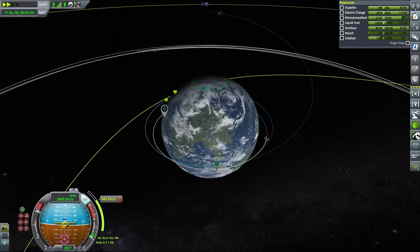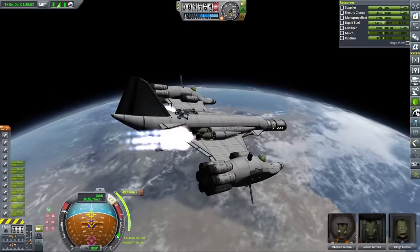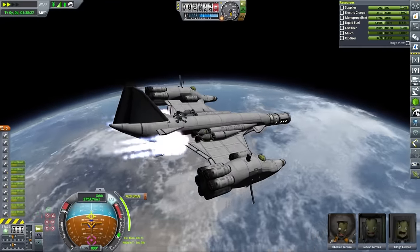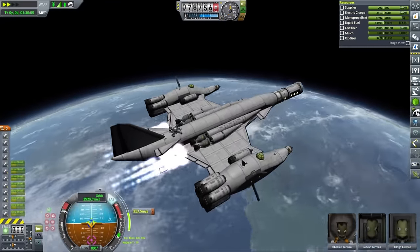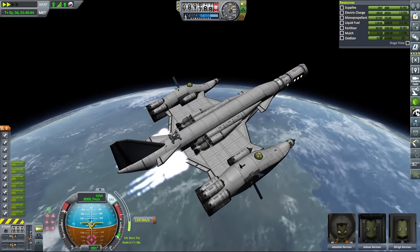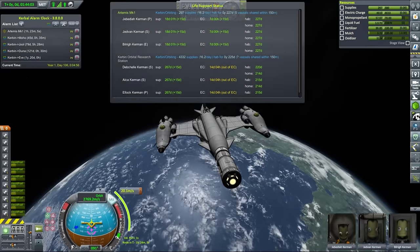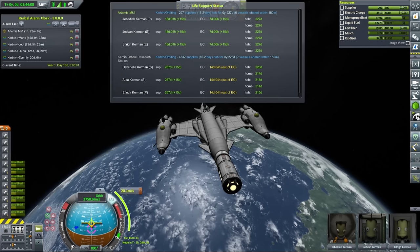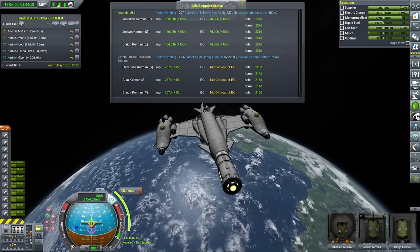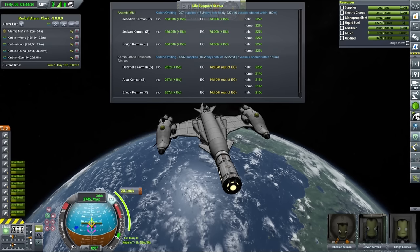After getting into orbit, I checked our fuel levels and prepared our brave crew for translunar injection burn. During the burn, executed in two passes, I also checked how our kerbals were doing with regards to their hab and supplies levels. I didn't know that the habitat for our cupola module had to be started as well, and that actually changed our stats slightly. Nevertheless, we had around 227 days of hab time and were growing supplies almost as fast as we were consuming them, so our team was buckled up and ready for the trip.